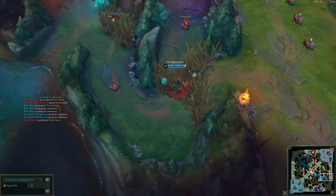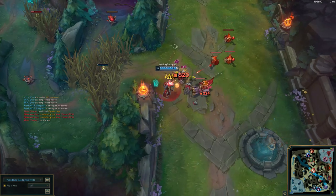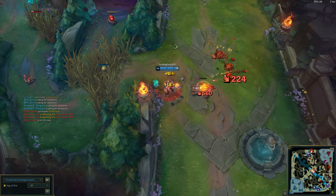Bonus: this version of Twisted Fate actually makes a really good split pusher. He can take out those towers and waves really quickly.